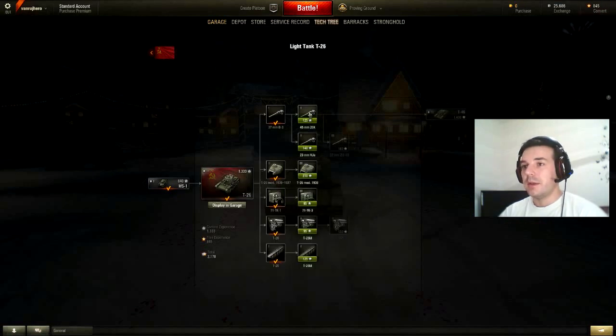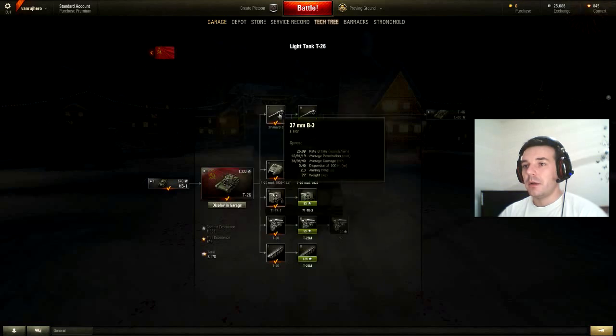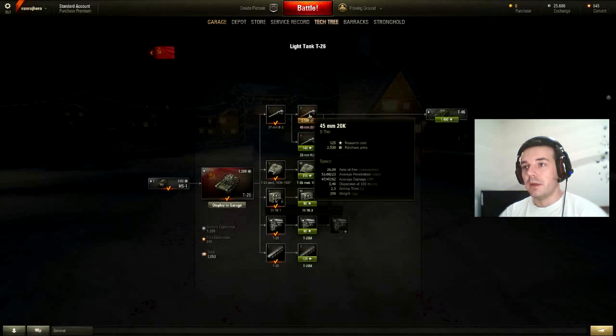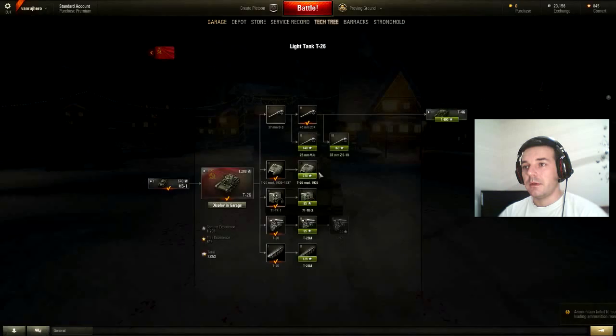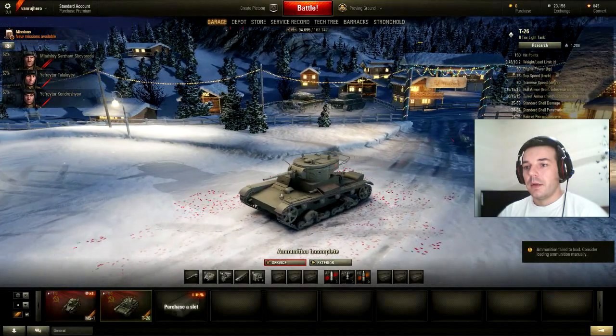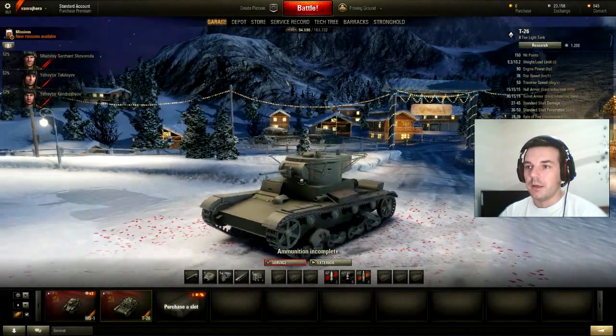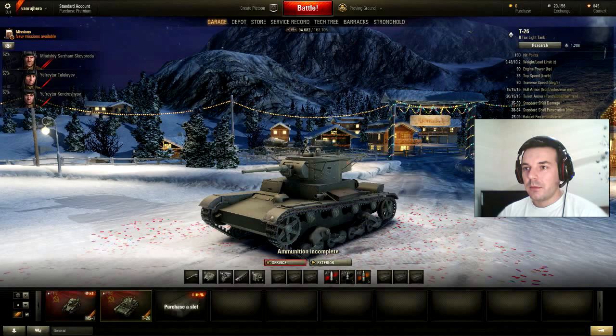I still need 1,333 more experience — I don't have enough yet. Here you can see the ammo stats: the first number is damage and penetration of AP, the second is damage and penetration of gold premium APCR ammo, and the third is damage and penetration of explosive shells. These are pretty strong. I need to research the T-46 on the line, then purchase and mount it — 2,500, doesn't matter. You can see how much bigger this gun is compared to the small original one.